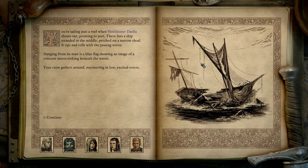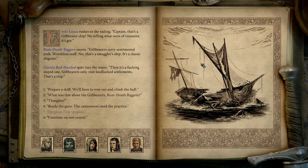You're sailing past the reef when shield sister Dahlia shouts out, pointing to port. There lists a ship stranded in the middle, perched on a narrow shoal. It tips and rolls with the passing waves. Hanging from its mast is a blue flag showing an image of a crescent moon sinking beneath the waves. Your crew gathers around, murmuring in low excited voices. Little Luca rushes to the railing: 'Captain! That's a gift bearer ship. No telling what sorts of treasures it's got.'